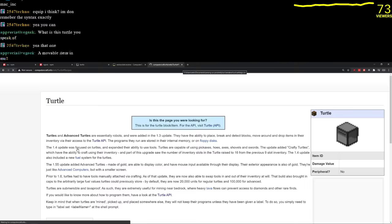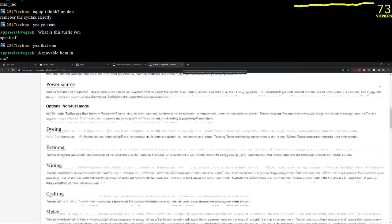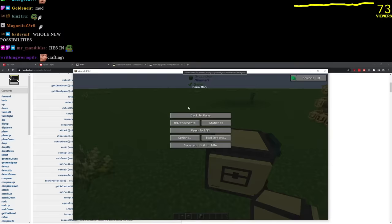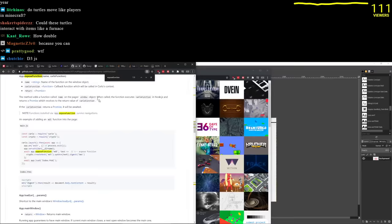You can switch the tool and weapon within the turtle — equip left, equip right. Oh shit, can you equip a crafting table? You CAN equip a crafting table! This is becoming a lot more possible — whole new possibilities. I now only need one turtle to get my empire started.